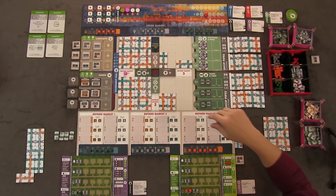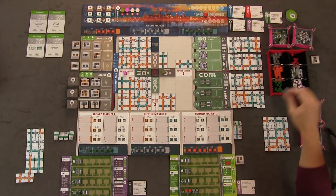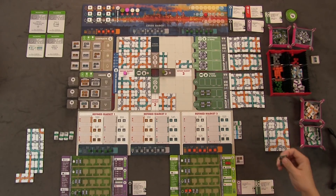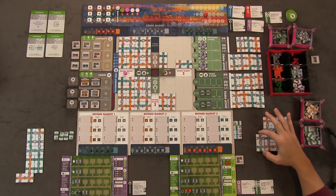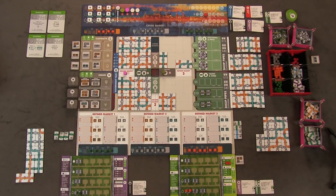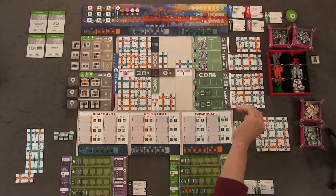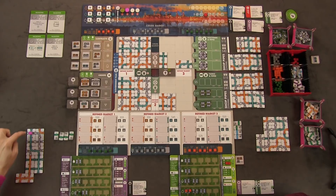Anthony runs his pipeline again, covering his whole pipeline tile. His orange pipe at five meets criteria and goes up one grade. His silver pipe at nine segments is not quite enough for two steps. He upgrades one of each color, fulfills his contract with those refined oils, and earns $40.